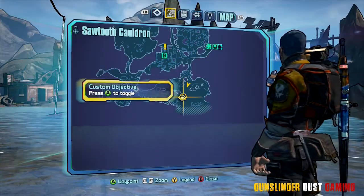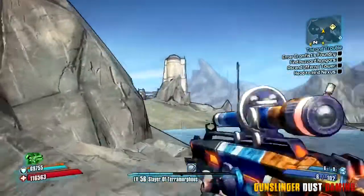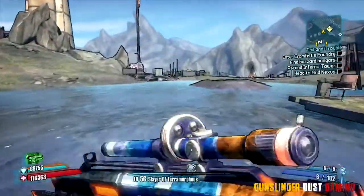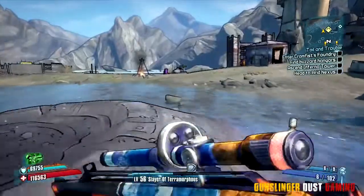You're going to want to go to Sawtooth Cauldron and come down to the bottom of the map like I had on the screen. We're just going to check around for some enemies — I think we're pretty good. I think I wiped most of these guys out. Anyway, you're going to come down to the edge of the map and you'll see a bunch of barrels lying around.